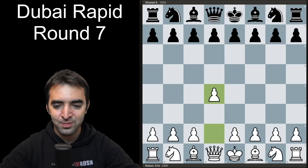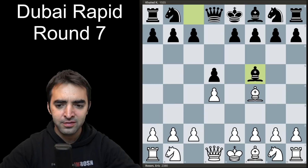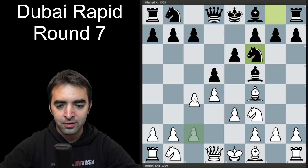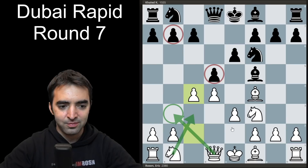I started off with my bread and butter opening — the London system. My opponent copies me and plays bishop f5. Normally I'm happy going into this line, because usually black plays knight f6, I go for c4 and the very quick queen b3, knight c3, targeting b7, with some nice positional play on the queen side.